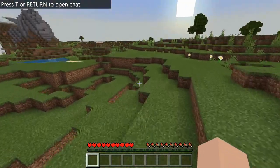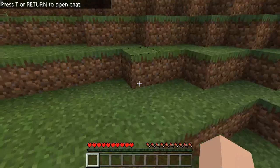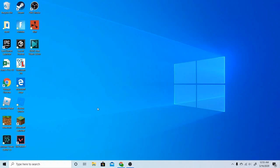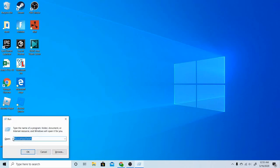Once you create the world, just walk around, do a little dance, whatever — then get out. Close out of Minecraft. Next, press Windows + R and type in '%localappdata%' just like that.